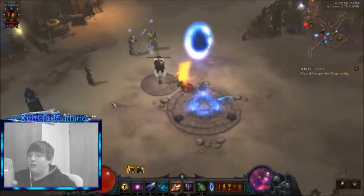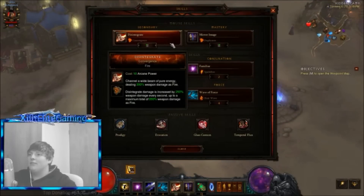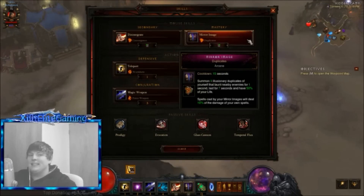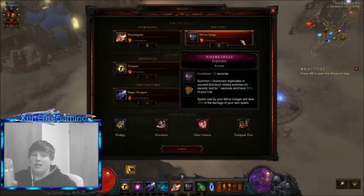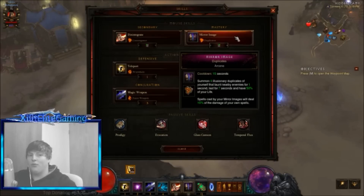For skills: Disintegrate with Convergence. Mirror Image with Duplicates - not a huge deal, but I use it because the images do 10% of your spell damage. If you want to chip away at someone without killing them, you can use mirror images instead of hitting directly.